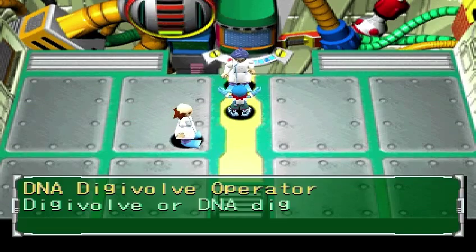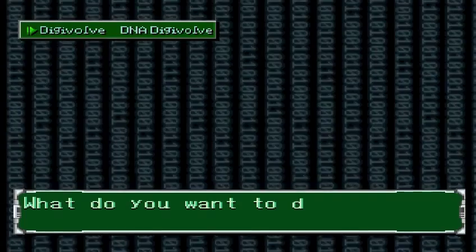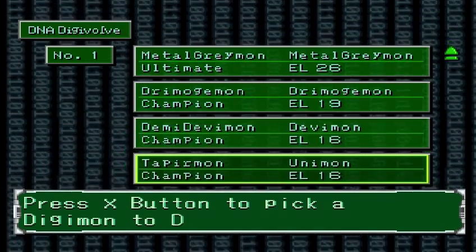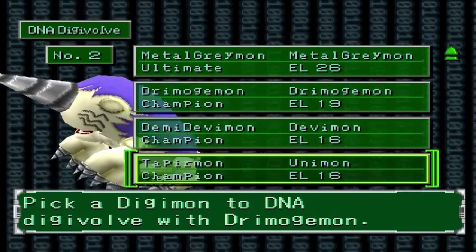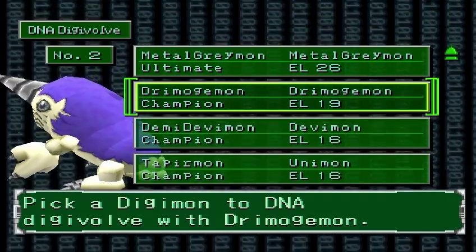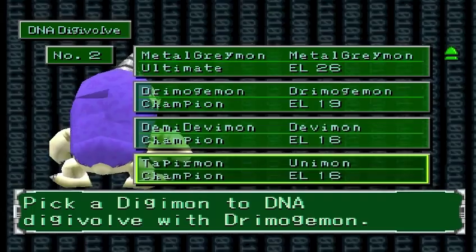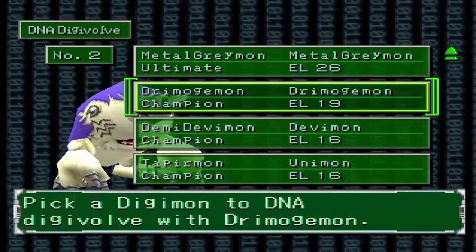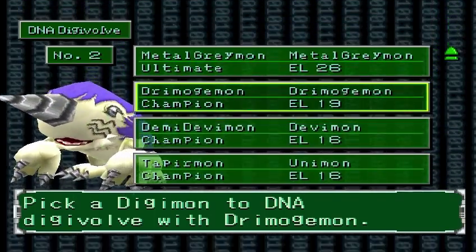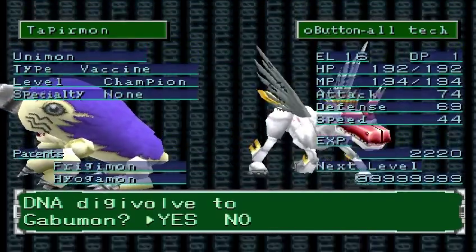DNA Digivolve, go! I would like to DNA Digivolve Dromojomon with Unimon. Since he's level 19 and he is 16, that will be 3 down here because it's 16 divided by 5, plus that. So we get 22 as the chance of what this Digimon will Digivolve into, or its max level will be.